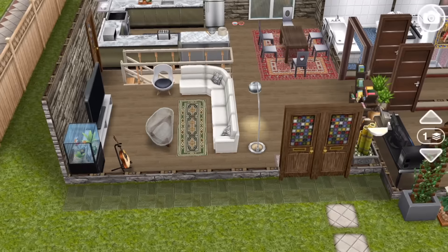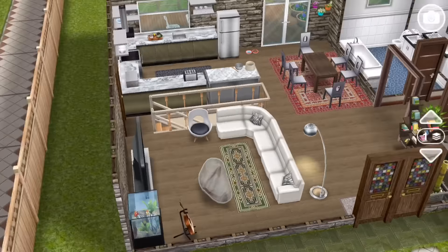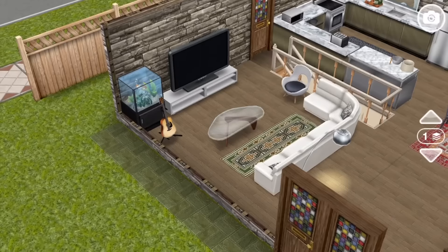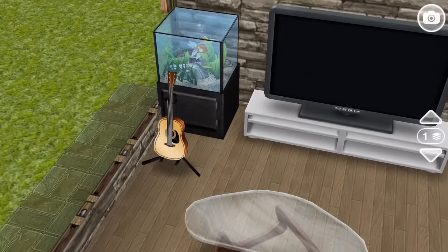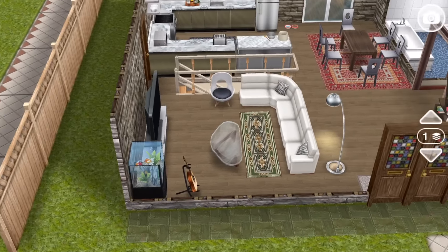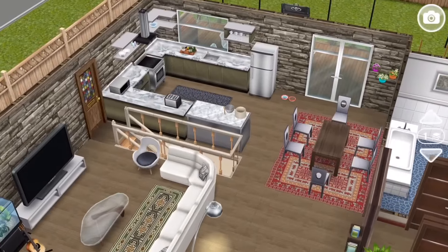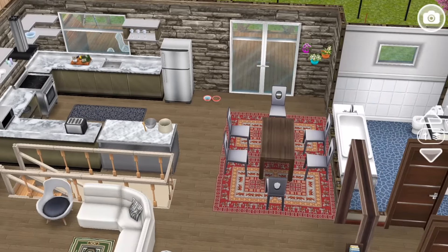So here is the front door, and it goes into a huge open plan living, kitchen, dining room. The living room space is right here. You have this L-shaped couch in front of a really big TV, an aquarium with guitar, coffee table — that looks like a really nice living space. And then right in the same open plan zone, we have a dining area, with a nice rug to kind of section off that space.